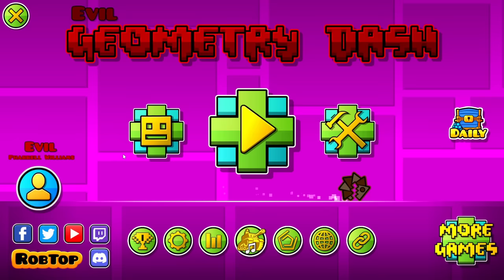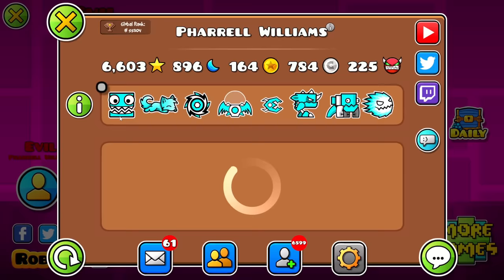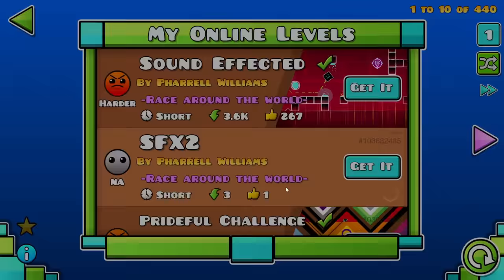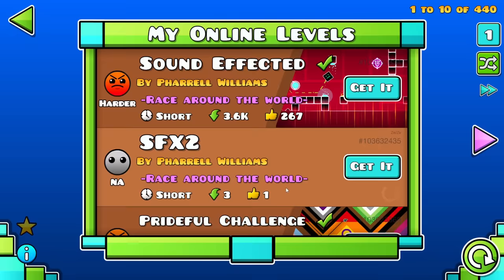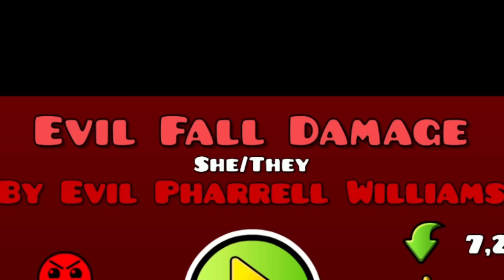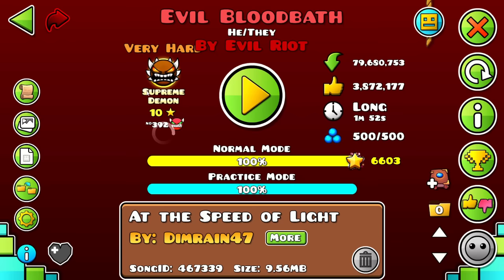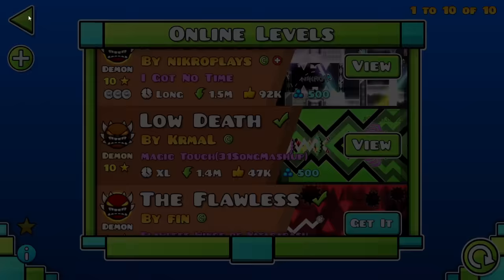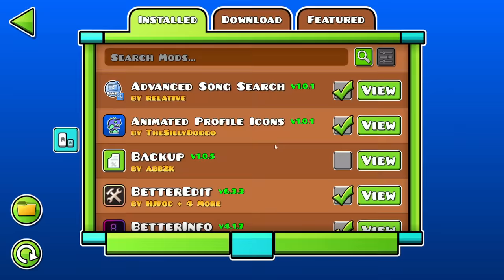Welcome to evil Geometry Dash. I love this mod — it's very silly. All it does is make a bunch of stuff red and put the word 'evil' before it. If we go to one of my levels — evil fall damage. It makes it all red. Got Evil Bloodbath by Evil Riot, Evil Low Death by Evil Kermal. It's very good, very cool. Just wanted to give that one a quick shout out — I'm a big fan of it.